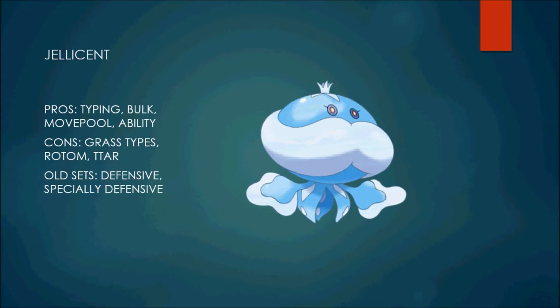It also has two good abilities. Water Absorb is a really good defensive ability — just be able to switch into water moves with no fear. Its other ability, Cursed Body, is actually really useful, especially against Choice Pokémon. It's basically a built-in Disable, and against Choice Pokémon it will force them to switch out.